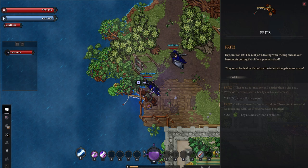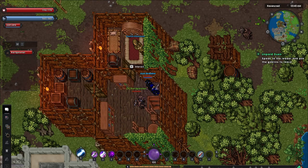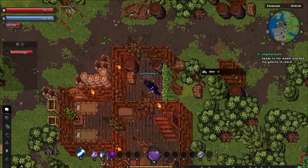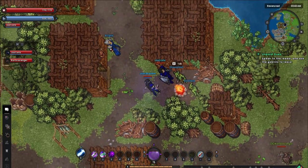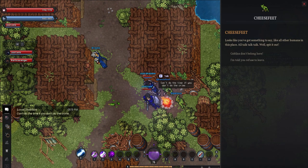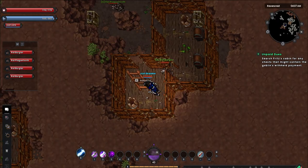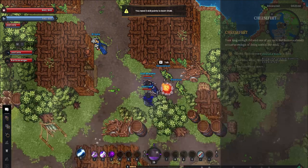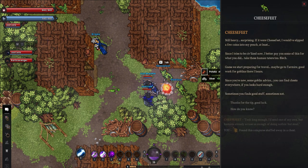Returning to Fritz, he tells us that most of the basements have rats too, so we head down and take care of them there as well. He says he can't afford to pay us for any more work, so it's time to check in on the goblin situation. After fighting our way through an absolute horde of ratmen, we run into Cheesefeet and Stabface. We ask why they're refusing to leave, and it turns out Fritz has been withholding their pay for the rats they dealt with. We find the sack of gold in his basement, hand it over, and Cheesefeet's surprised we dealt with him honestly — so we actually get paid for the job too.